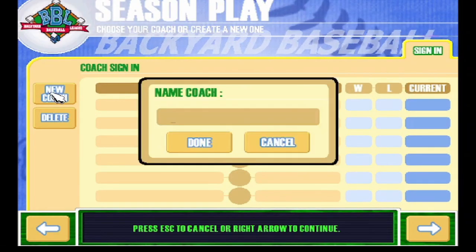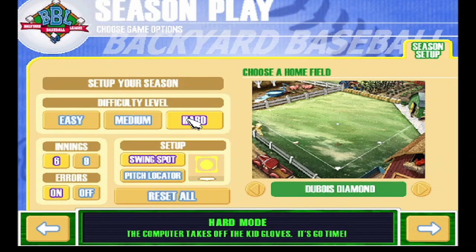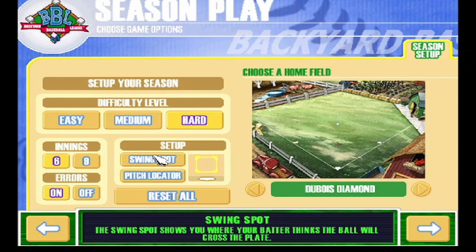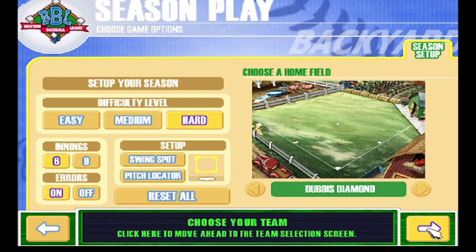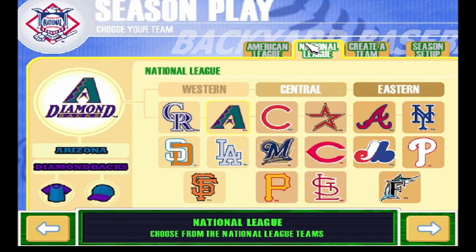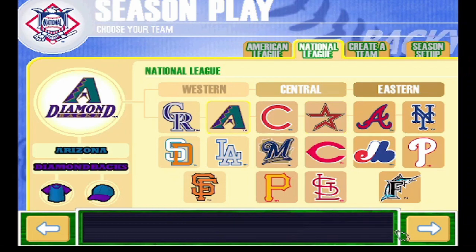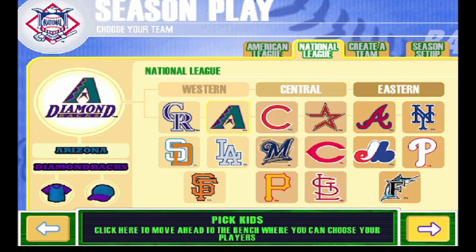I recently discovered this mod for the game where you can make it really, really hard, and that's what we're gonna do. Hard mode: no swing spot, no pitch locator, six innings, errors on, Dubois diamond. The computer players have huge boosts and the AI is super aggressive — you'll see when we play.